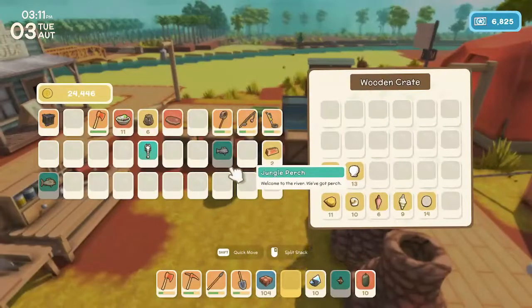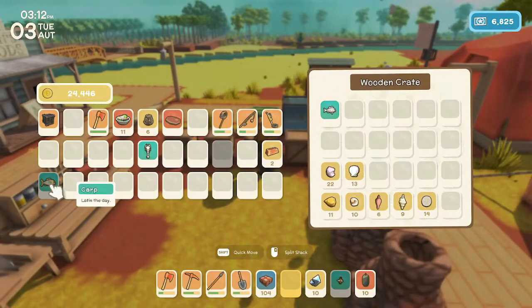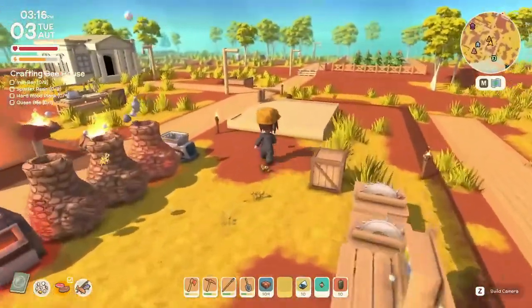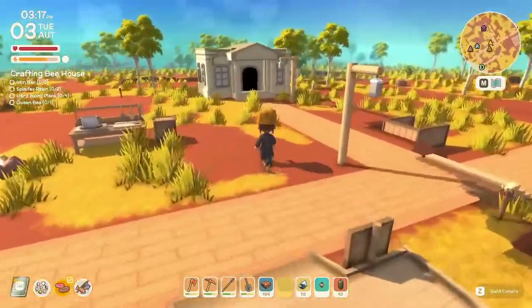We got a couple of extra fish — a jungle perch, a carp, and a white yabby. We'll hold on to those in case somebody wants them. I'm also going to take my bee and see if I can put it into the beehive — just for science.